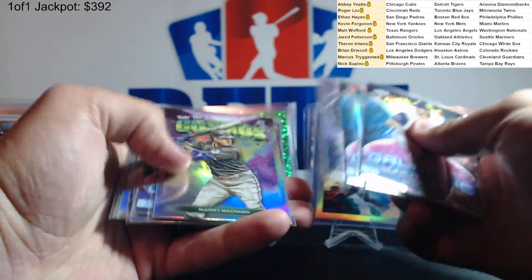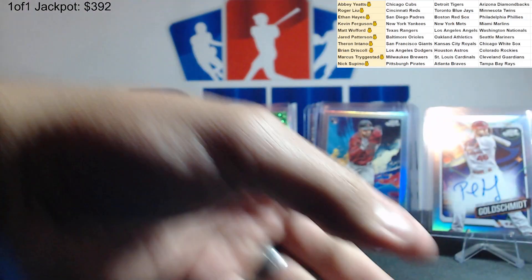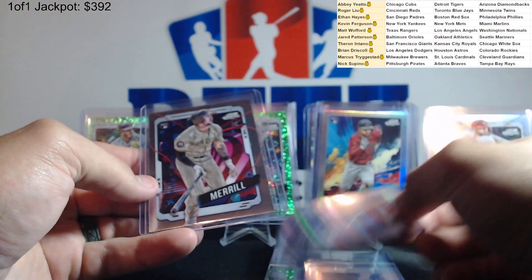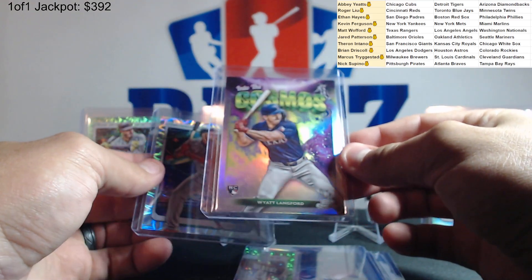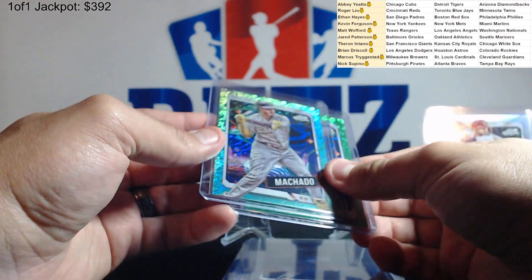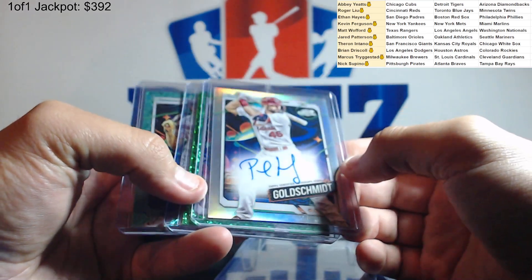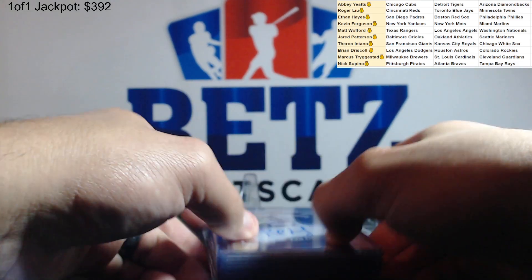A bunch of rookies, here's all the inserts — a couple of each one pretty much. All of our rookies, these are all good, sleeved up. Got Jackson Holiday, Evan Carter insert, astrologically aligned Jackson Merrill. We got a Jordan Lawler insert, CJ Abrams refractor, white Langford insert, Jimenez nucleus. Devers to 75, Devers refractor, Manny Machado to 199 — so we have two numbered and an auto, Paul Goldschmidt. Not too shabby — at least you got an auto.